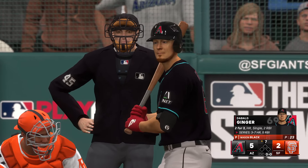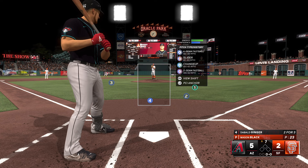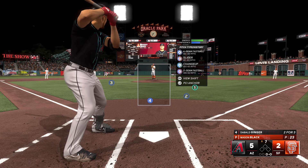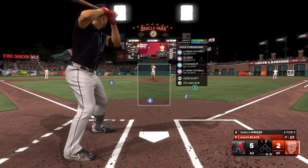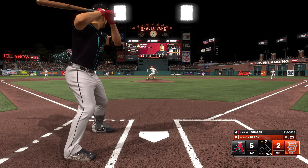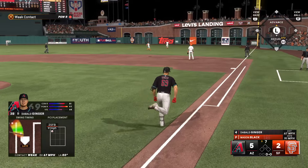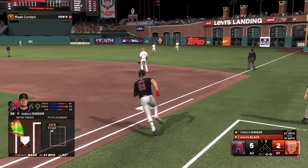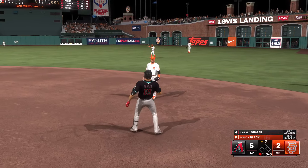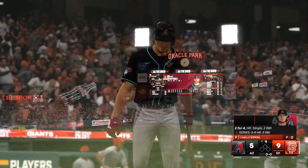We come back top of the seventh, 5-2 the score, nobody out, nobody on. Mason Black is now on the mound out of the bullpen for the Giants — hits 96 on the four-seamer, 93 on the two-seamer. First pitch — two-seamer on the inner third, I pop up into shallow right field. Second baseman makes the play in the grass — quick and easy out number one here in the top of the seventh.